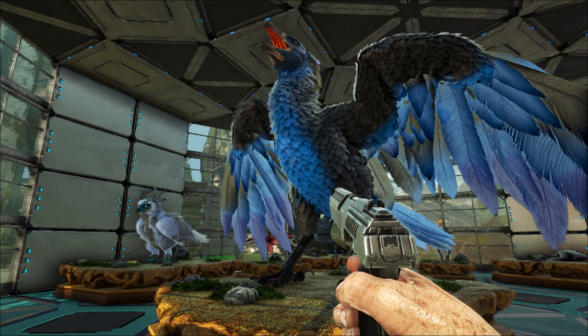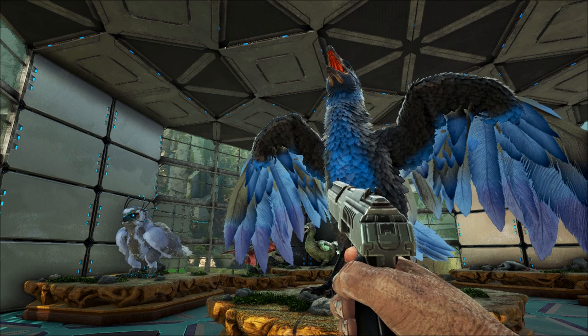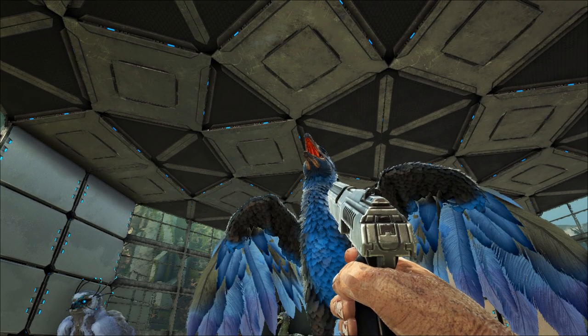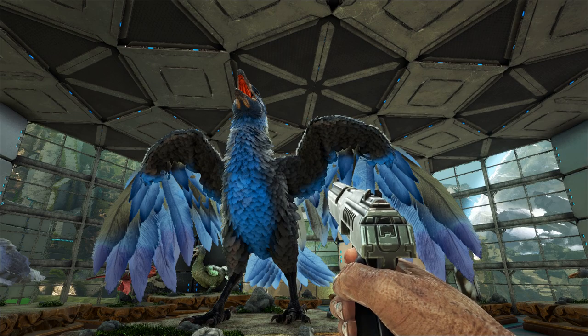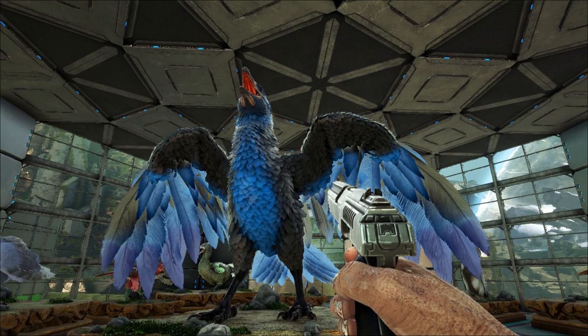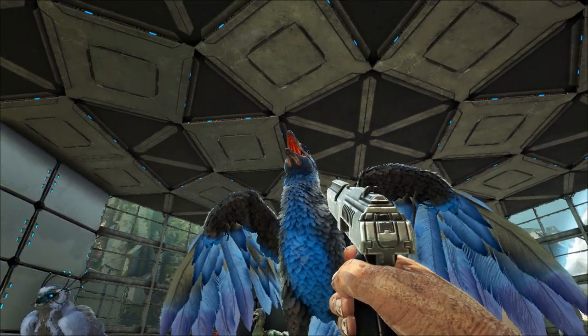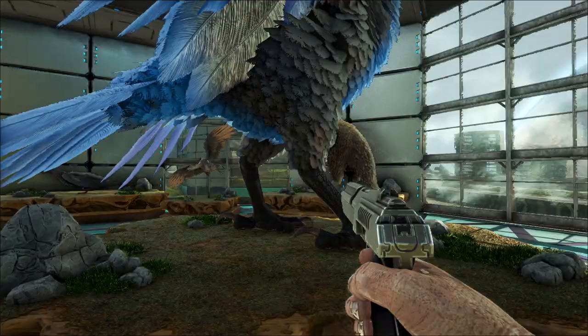Argentavis flew mainly by soaring, using flapping flight only during short periods, and probably used thermal currents as well. It probably preferred to scavenge for carrion but would have displaced giant ground-dwelling terror birds from their kills. Unlike extant condors and vultures, teratorns like Argentavis had long eagle-like beaks and are believed to have been active predators. Argentavis may have ambushed small prey like large rodents, small armadillos, and young of large animals, eating most prey whole rather than tearing off pieces of flesh.